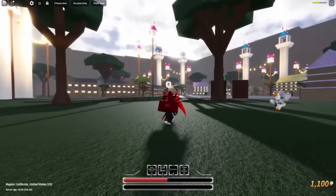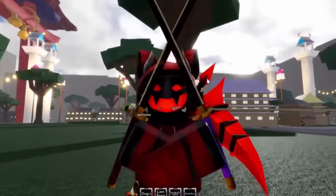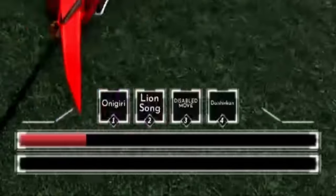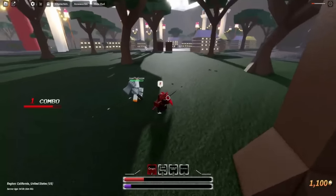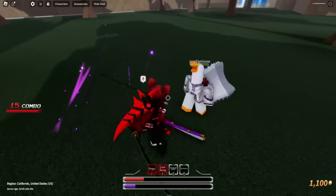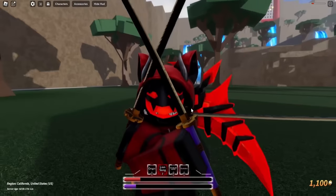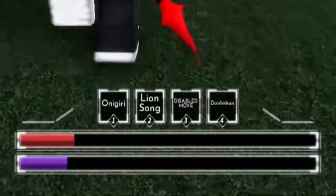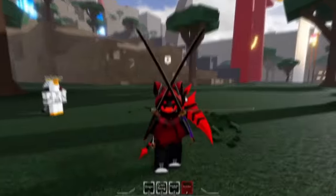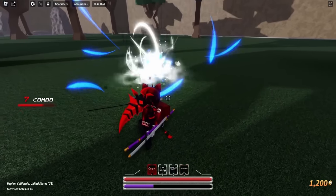Now that I've shown you guys the Sanji moveset, it's time to show you the next one, which is Zoro. Look at us — we have the true triple katanas! The moves on this moveset are super cool as well. We've got purple slashes, our Onigiri move where we can slice through like that, our other move called Lion Song which is a bunch of slices. Our third move is disabled — I don't know if they've added it yet. Slice through — oh my God, that took so much health from bro. Slice him to death — he's already dead!